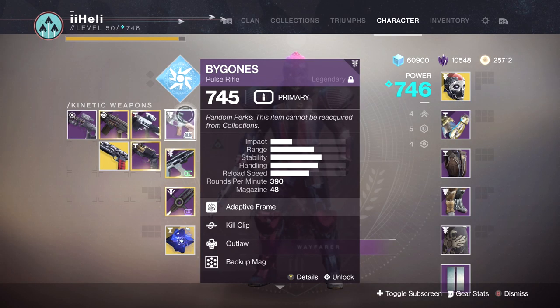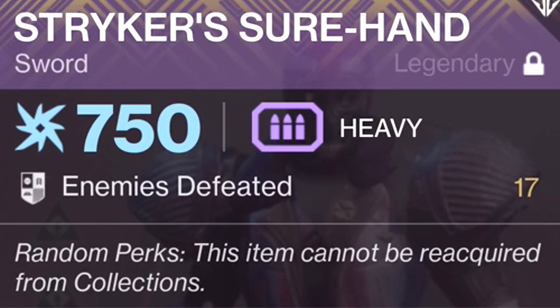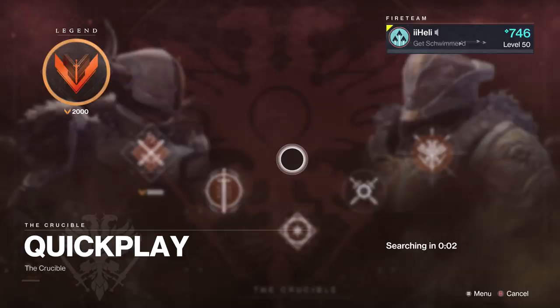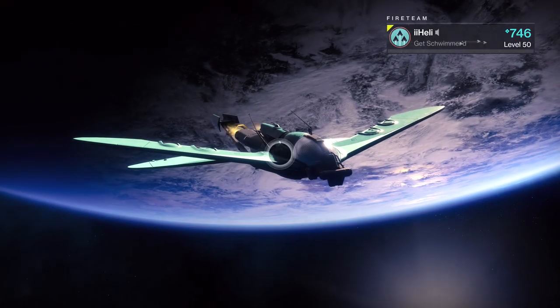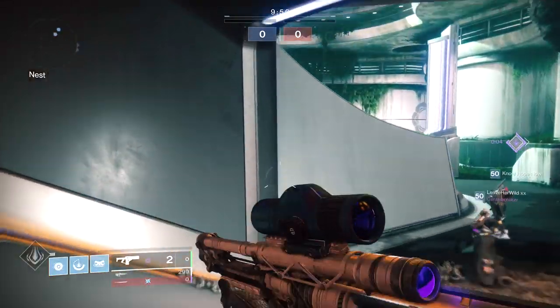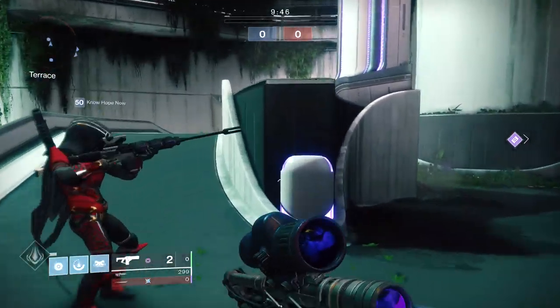We're also using the Bygones with Kill Clip and Outlaw, Backup Mag - pretty standard pulse rifle, overused to hell, but doesn't make it any less fun. And the Striker Shorthand which I've now fully masterworked, and we have killed a grand total of 17 enemies. Just essentially a free ticket to looking at third person. Let's go into Crucible and see how many people we can upset with this disgusting object. We're going to try our best to constantly use this as a primary - this is going to be so stupid.